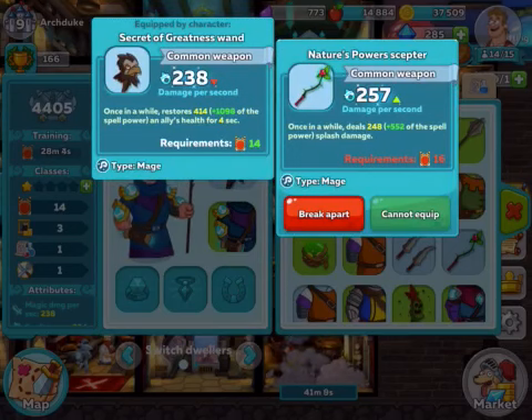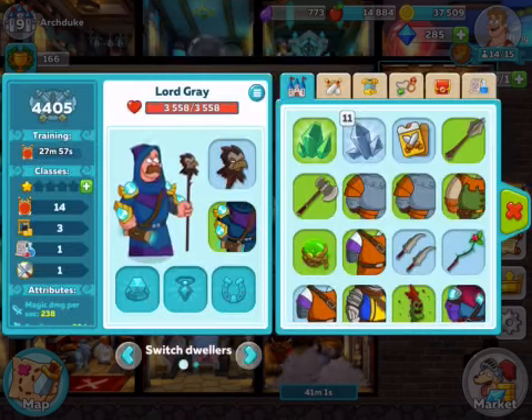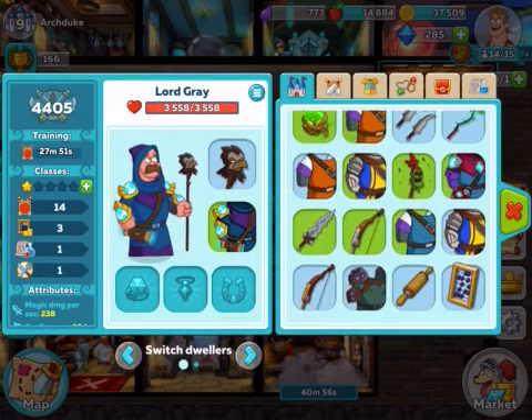Let's see — it's health restoration versus splash damage. However, he does need to be higher level. I think he looks pretty good with this setup right now.